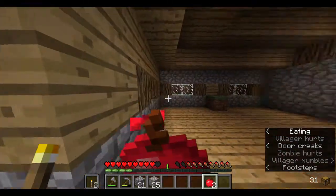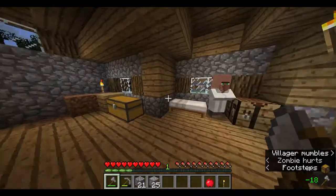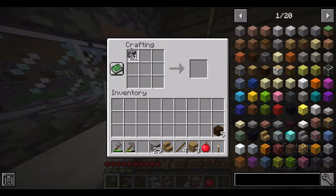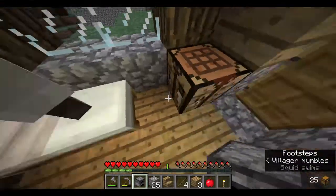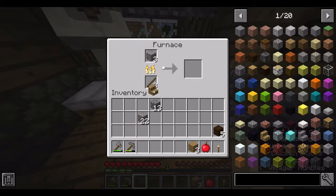Don't hurt the villagers. I'll place a torch and keep one on me at all times. We can burn some wood and make a furnace. Hello — I want to build the furnace. We'll cook a few things and put in the sticks as fuel.